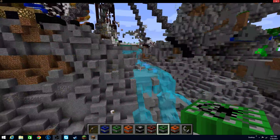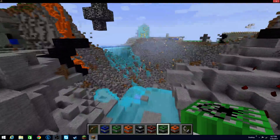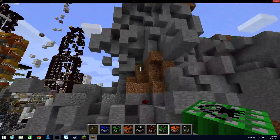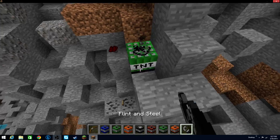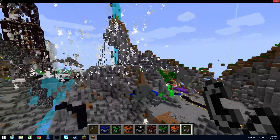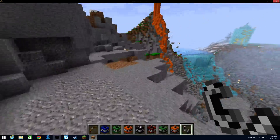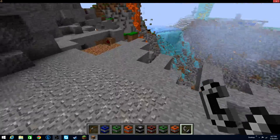Flat TNT — can't imagine what this does. Let's spawn it right inside this mountain and see what it does. If I had to guess, this is just going to flatten it out. Yeah, I'd say that was pretty flat. Not much damage there, but okay.